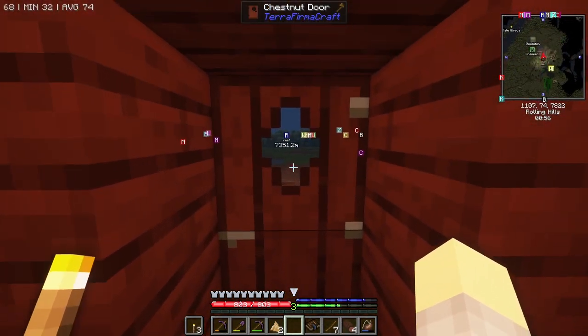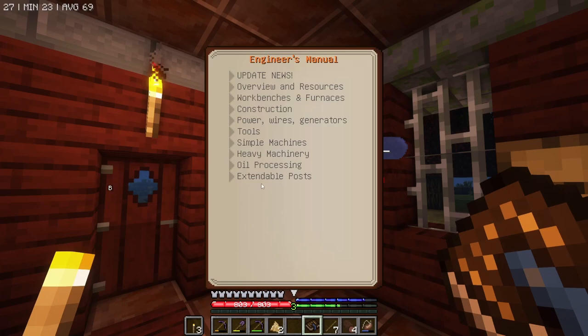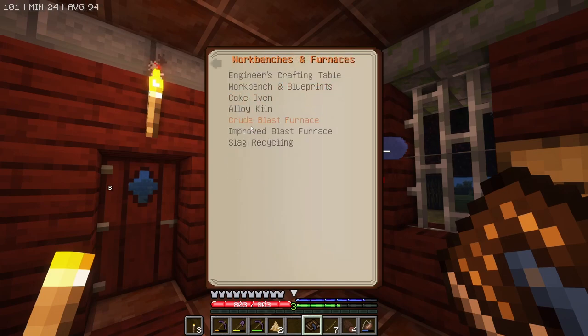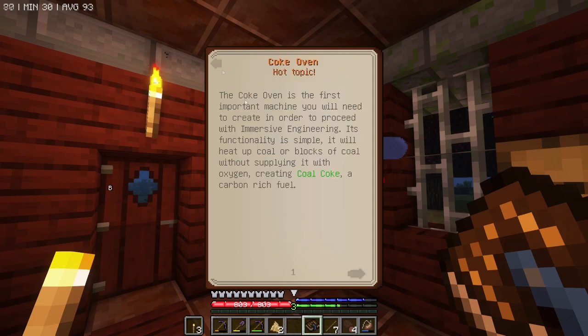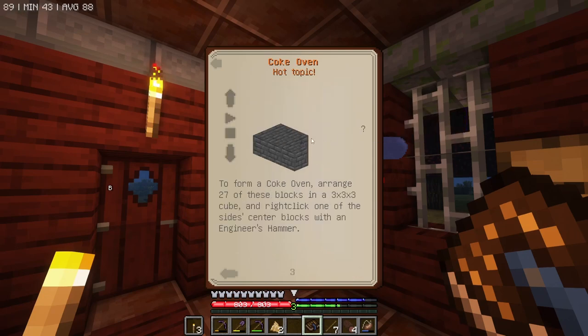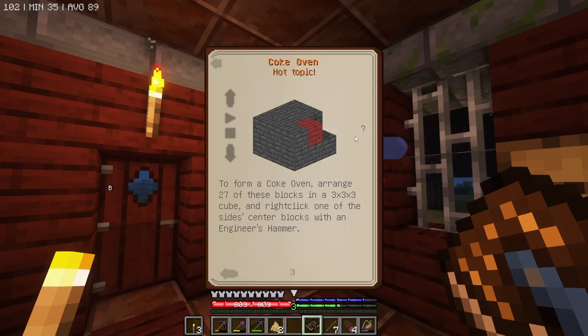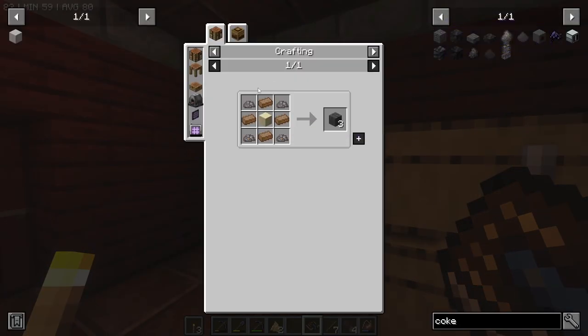It stopped raining but it's night time, so let's get going. Looking in here at the furnaces - today we're going to make the coke oven and an alloy kiln. These are multi-block structures. The coke oven needs 27 coke bricks. This book is great, you definitely need to read it to get these multi-blocks working. You follow the multi-block structure and then hit the red block with an engineer's hammer. To make coke bricks we need fire bricks, mortar, and some sandstone.